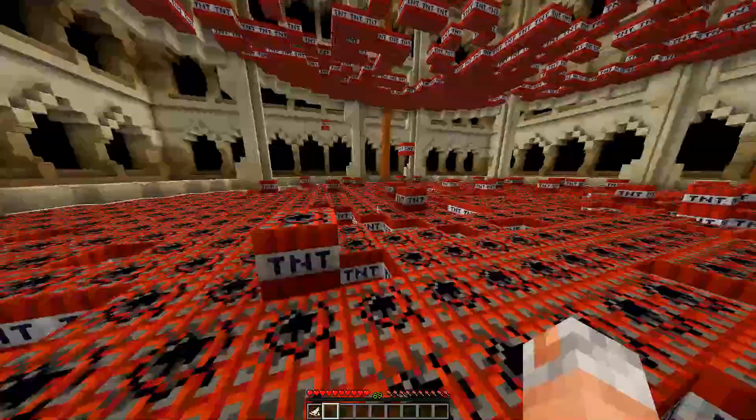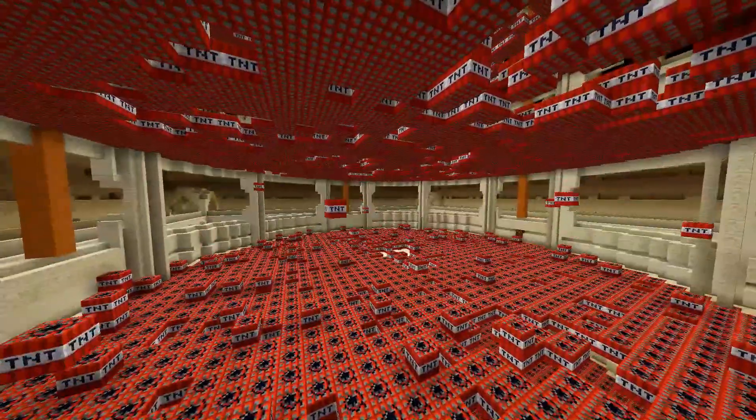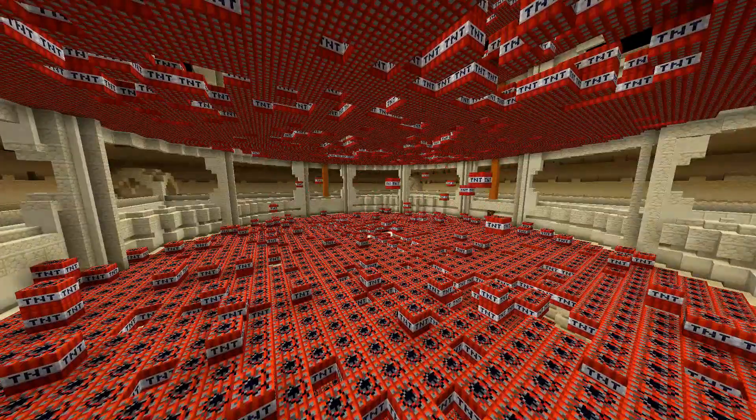Shuffle: TNT blocks around the arena will randomly start to jump and shuffle themselves. Pretty funny if you ask me.